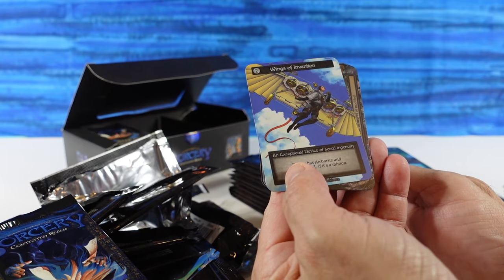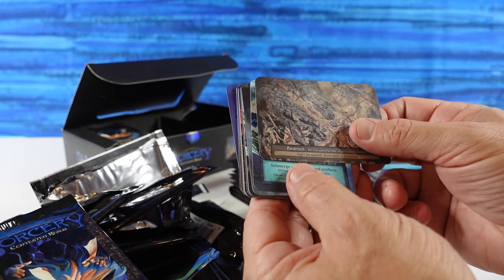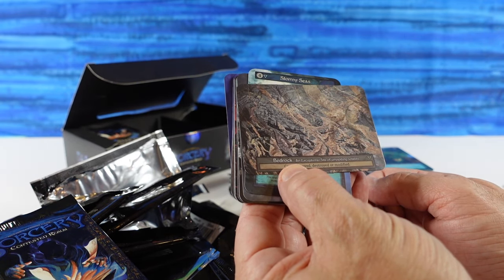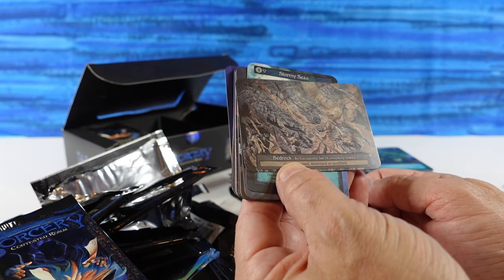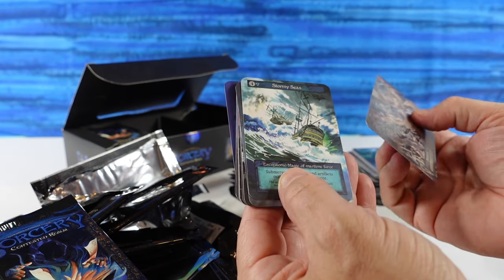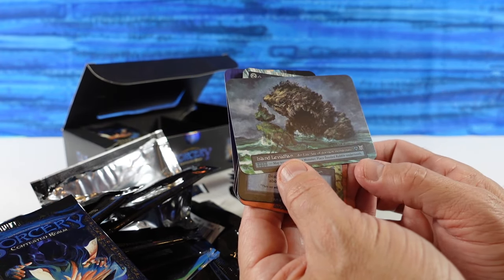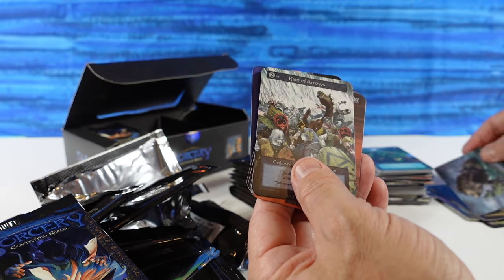The artist is Elvira Shukurova. Oh wow — this is a new card: Bedrock, an Exceptional Site of Unyielding Solidity. Can't be moved, destroyed, or modified. Very nice. And then we have the Island Leviathan — we've seen that before — Elite Site of Dornhunt Monstrosity.